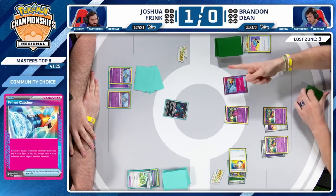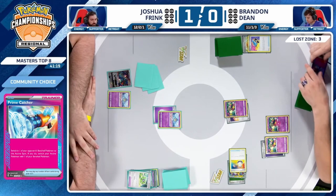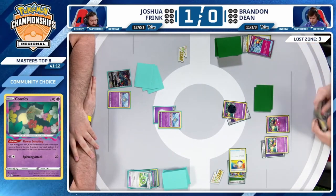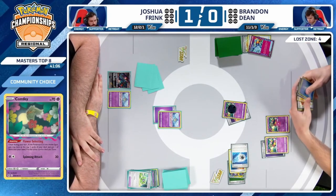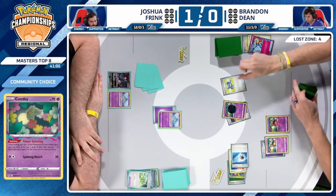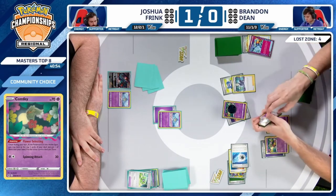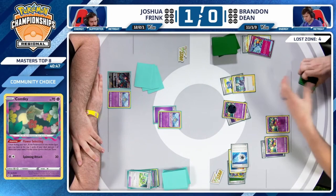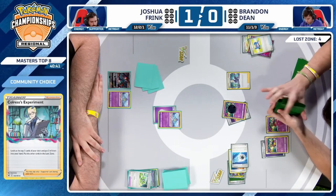Prime Catcher, Ultra Ball — knockout lined up for the Ralts. This turn is nowhere close to done. Jet Energy found — there's the Cramorant in hand. Gets rid of the Jet Energy, values the Water over it. Do we have a Greninja? Yeah! A double knockout here would go bonkers. And there's a Colress's — this turn could be crazy from Brandon.